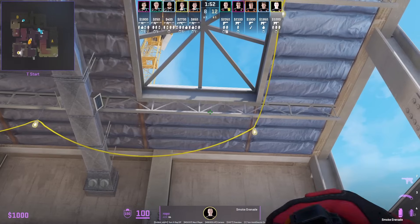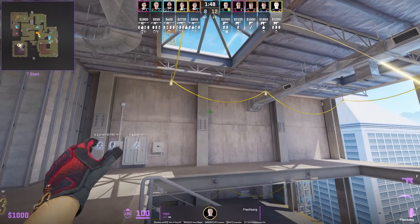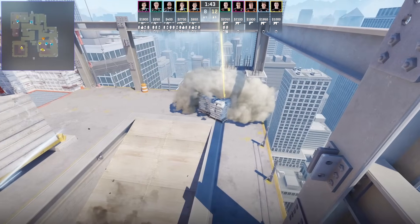FaZe also rushes ramp to A and they instead throw this smoke from Robz that lands sandbags, then he makes his way up top stairs where he flashes top ramp.